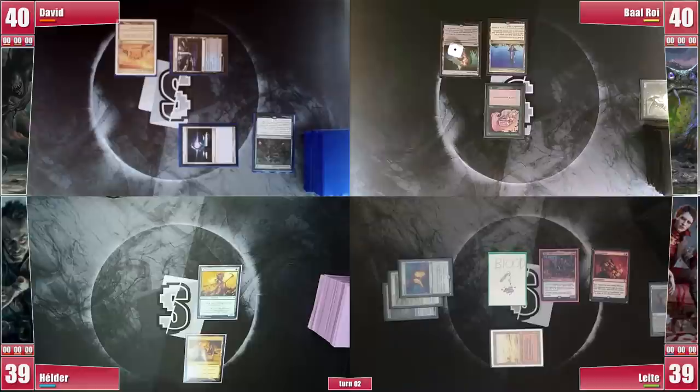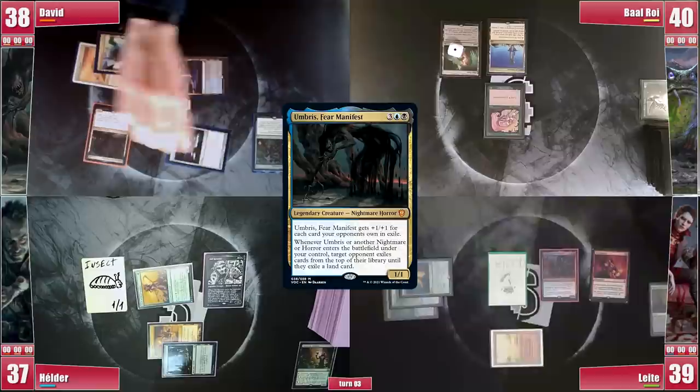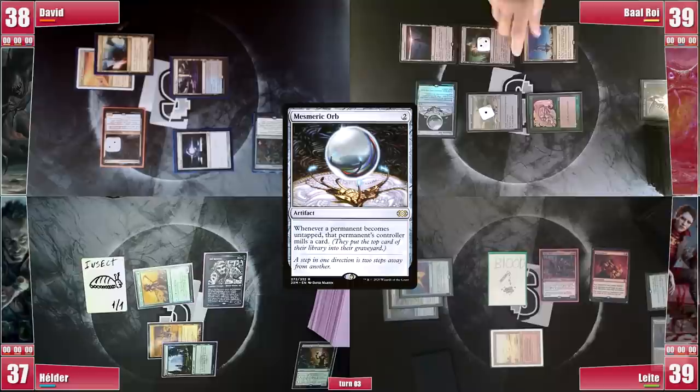Hélder plays a Forest and casts his commander Old Rudstain. It enters and mills a card — hoping it doesn't hit Food Chain again — it's a creature so he creates an Insect token. David plays a Mana Confluence and casts Umbriz for lack of better plays; it enters and he targets Leite, but this time Leite hits an Ancient Tomb right away. In his end step, Baal activates Blast Zone adding a counter. On his turn, Baal topdecks nicely: plays Command Beacon, casts Basalt Monolith, then Mesmeric Orb, sets Spire online, and casts Malevolent Hermit before passing.